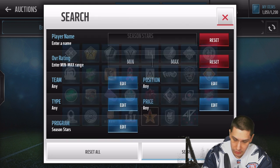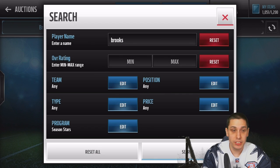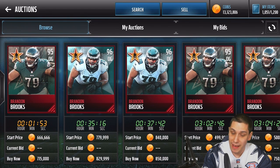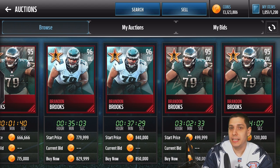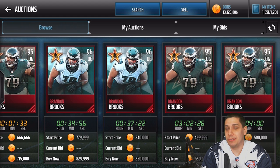Now let's change this back to Season Stars and take a look at what the set rewards will get us. We're looking for Brandon Brooks — the cheapest one up right now is $550,000 at 95 overall. So $550,000 when we saw it was going to cost us right around $400,000 to complete. Think about that — $550,000 minus $400,000 gives us about $150,000 coins profit.